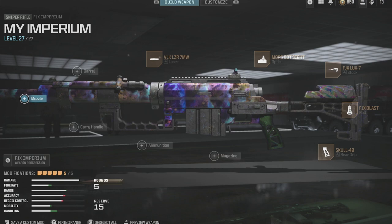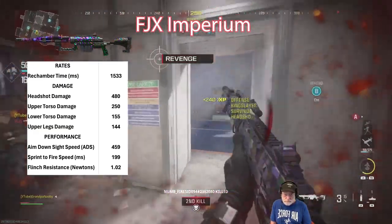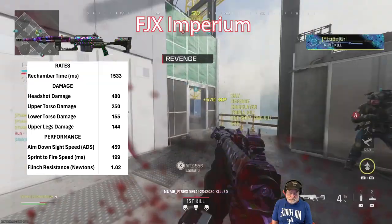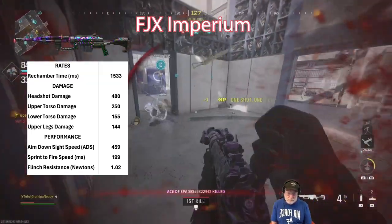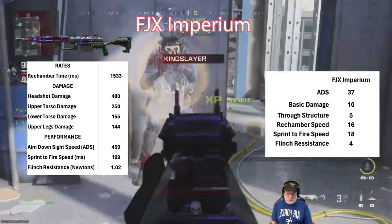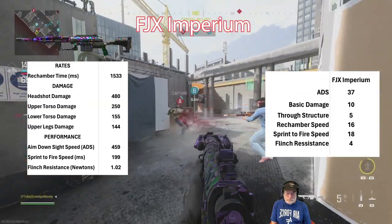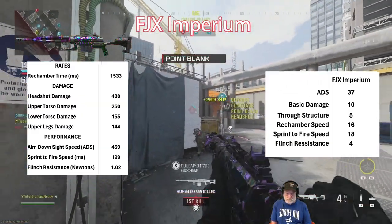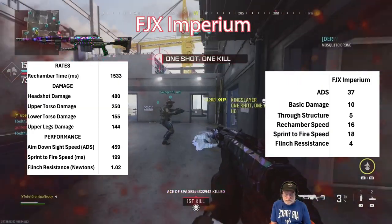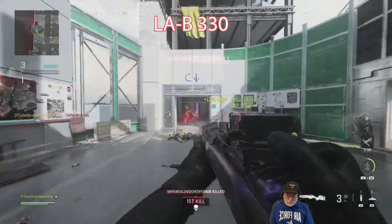Here's the Imperium, the first contestant. Snapshot that if you want the configuration. Rechamber time is a bit slow for the Imperium, but the damage is heavenly — it gacks like a gack-a-mole machine. The ADS performance is okay at 459 milliseconds, but look at that sprint to fire speed: 199 milliseconds. Flinch resistance is 0.85 Newtons.